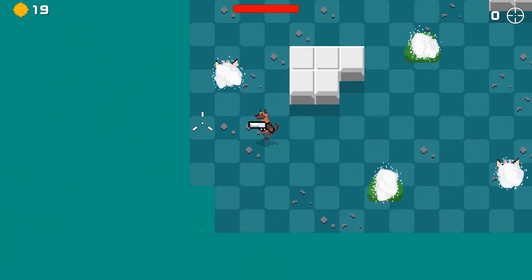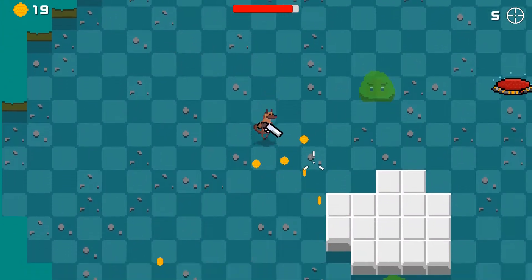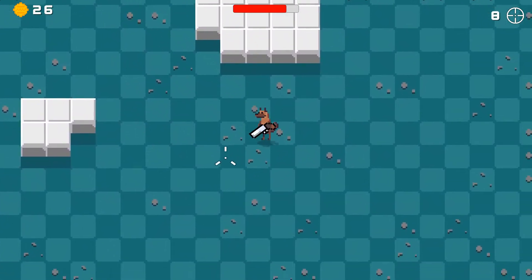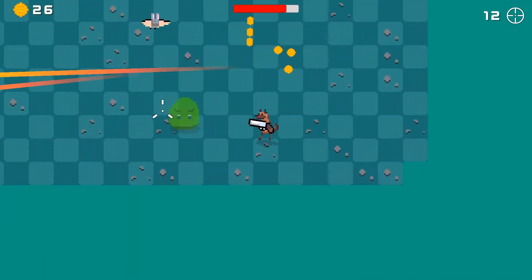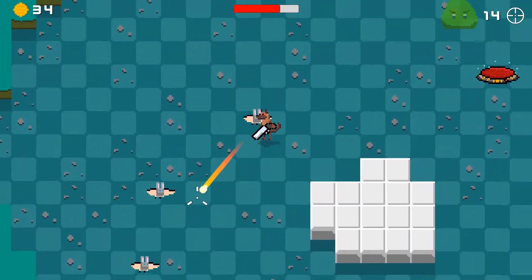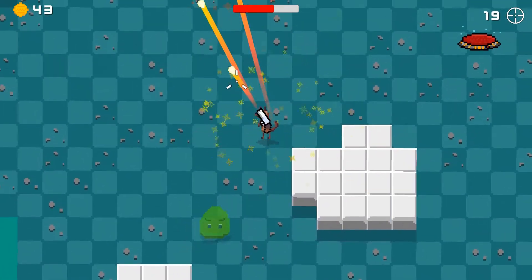Let's spawn a few more slimes and bats. If you kill them, they will drop coins too, by the way. There will also be other drops — maybe they will drop some parts for the portal and you need to collect them all to activate it. I still don't know. If you have any suggestions, feel free to share them.